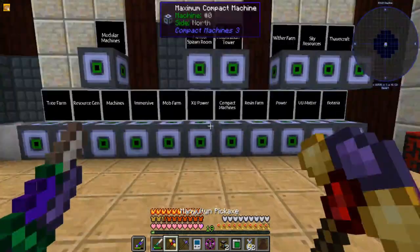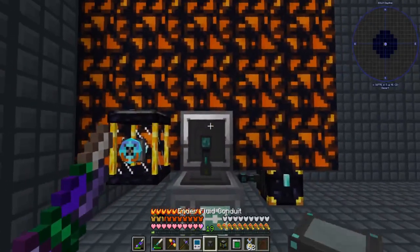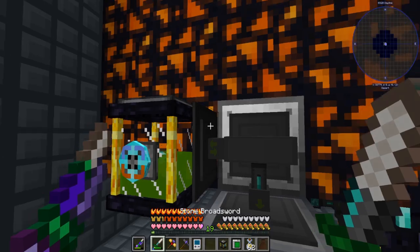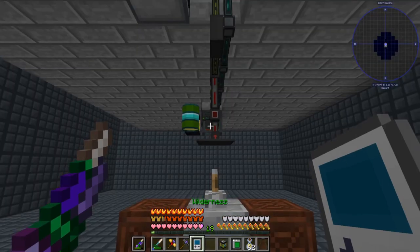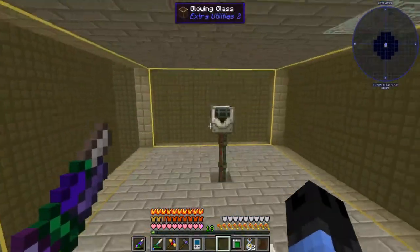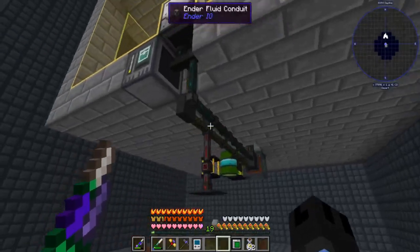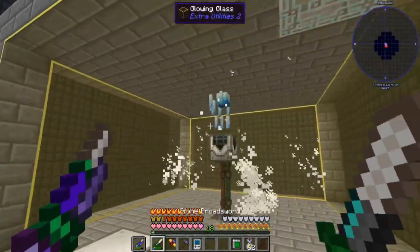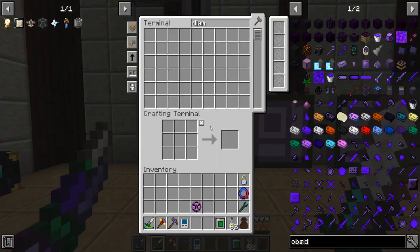Now we have another source of essence. I'll dump it over in my manual spawn room. In there I have a blizz farm — I went around searching for a plane so I can turn it on and spawn a bunch of blizzes. That's how I've been automating my resonant conversion kits, specifically the signalium one. I go in every so often and turn it on if I'm low.